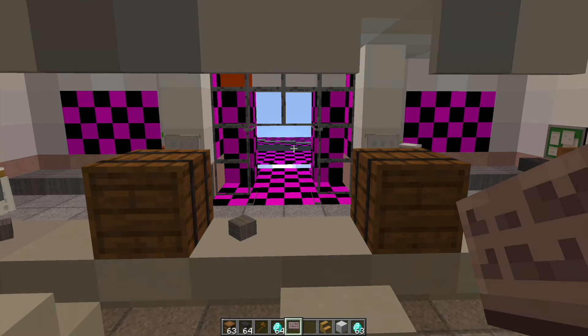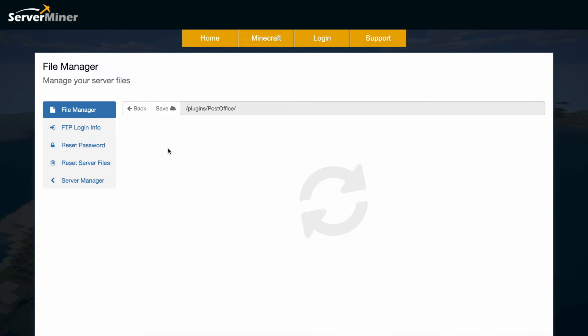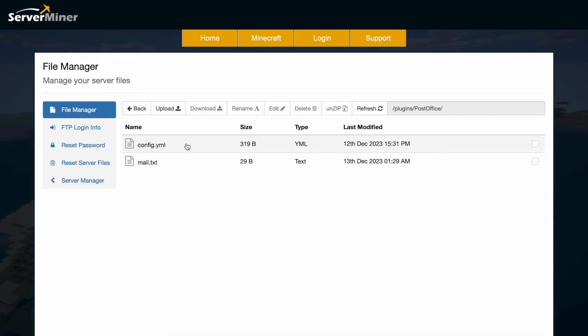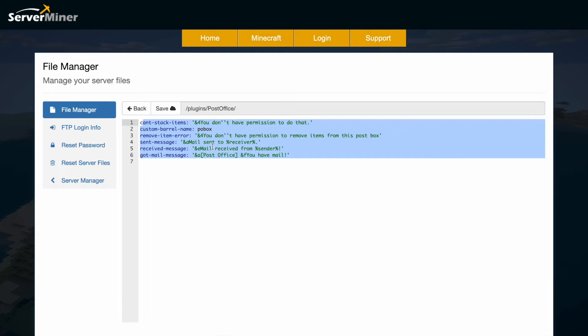We can click flags and then go to chest access and allow that. So that's how you would set it up in game. Here in the SMP control panel there are two files: there's a mail.txt which lists all the players' PO boxes, and then we have the config.yml which has all of the messages in chat and the custom barrel name by default.